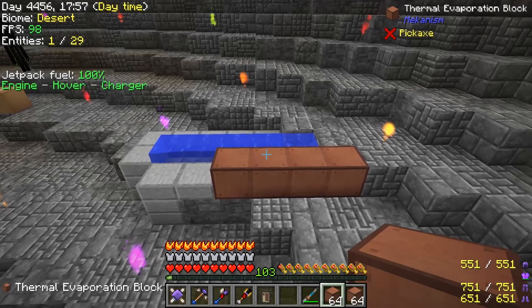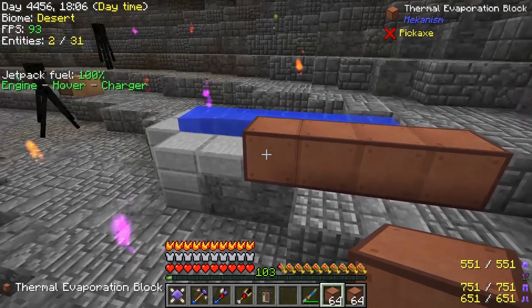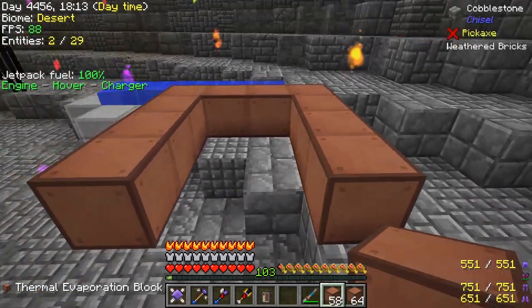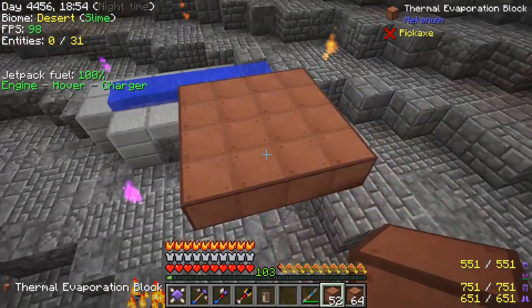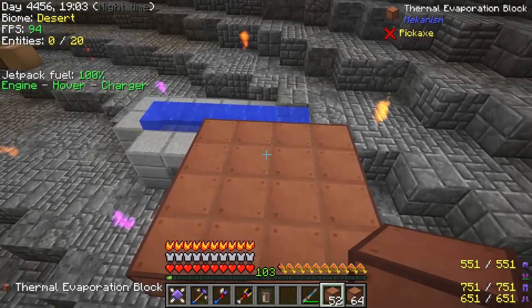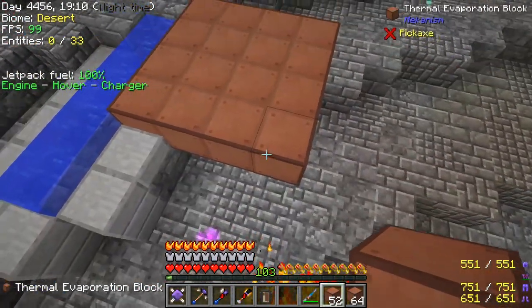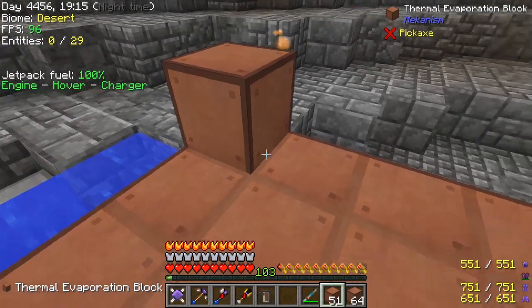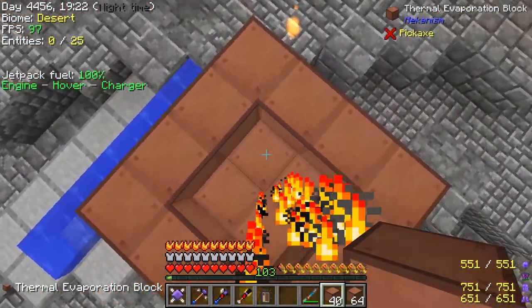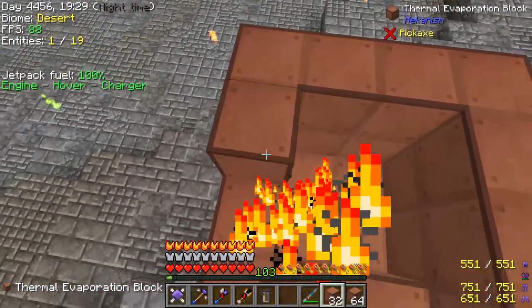The first thing we need is a thermal evaporation chamber. All it means is it takes water and turns it into something else. We're going to start with these thermal evaporation blocks — we're going to need a bunch of them. We need to build them in a 4x4, and it does have to be a 4x4. You can go up to 18 blocks tall. The bottom has to be complete, but then you just do the sides from there on out.